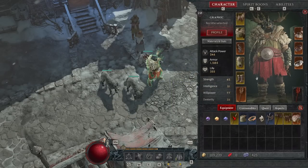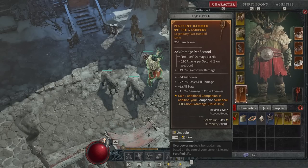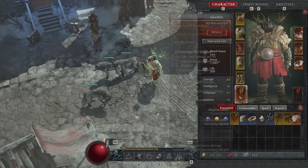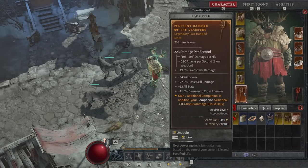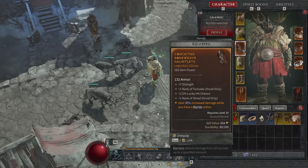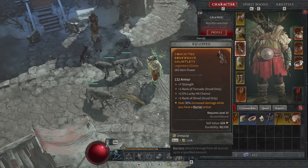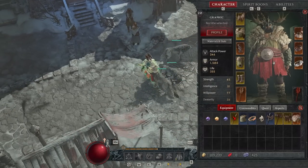Before going into companion skills, the most mandatory legendary aspect for this build grants one additional companion and makes your companion skills deal 300% damage. You can see I'm running with three wolves, which is huge. This provides a ton of passive and burst damage. The second key legendary — on our Legendary Gloves — gives us 30% increased damage while a barrier is active. This is why we take Earthen Bulwark: to keep that barrier up and benefit from the 30% damage bonus, creating a very solid synergy.